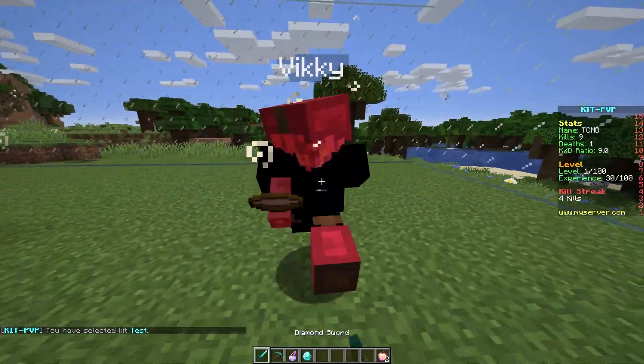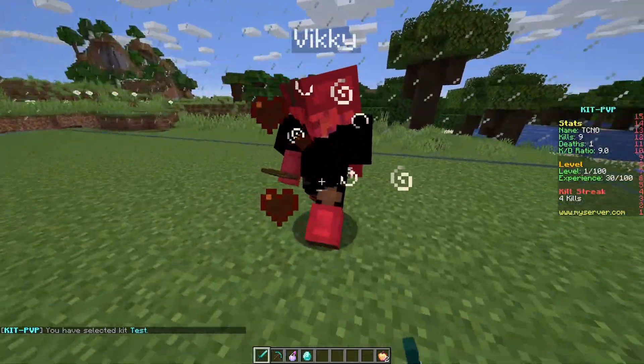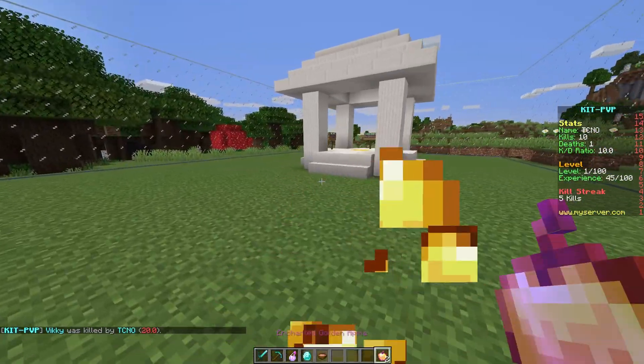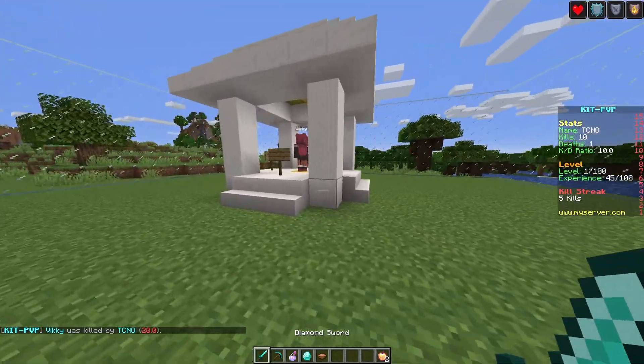After a player grabs the kit, they'll have all the items we defined earlier. If you have any special abilities, they can use them here too. Kits will take a lot of time to create and can be almost anything you can imagine.